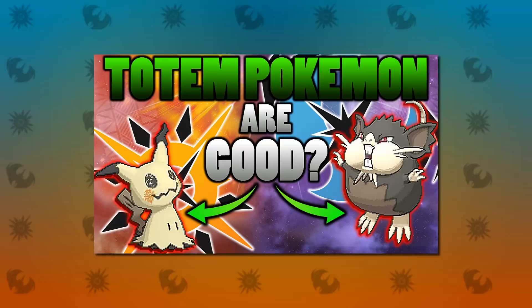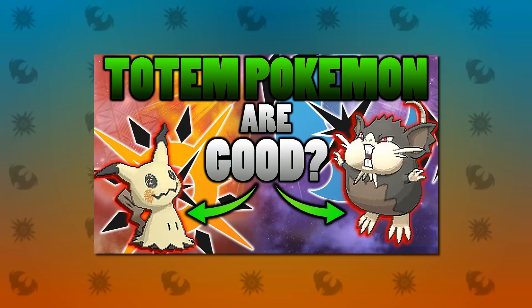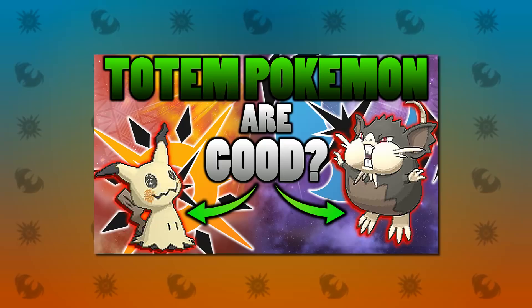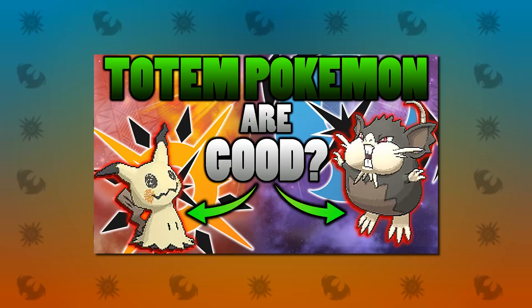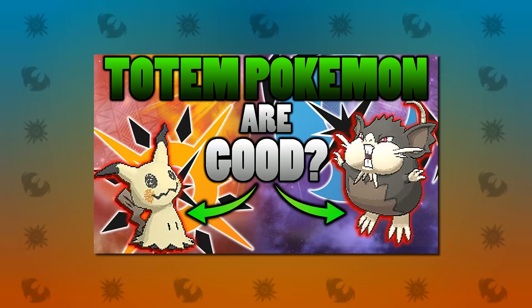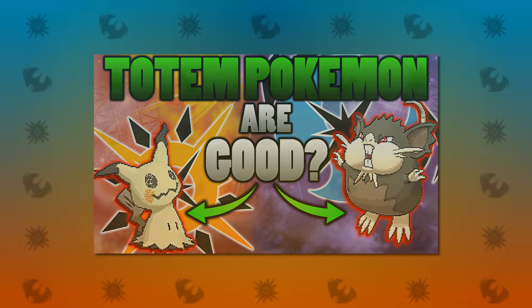Those are my tips for the Totem Pokemon. Alolan Marowak, Araquanid, and Kommo-o are really going to be great and very usable as Totem Pokemon. Get yourself a Synchronize Pokemon to make sure you have the right nature, and soft reset to get the best IVs possible. It's actually not too hard to get a good Totem Pokemon at the end of the day. I hope you have fun using these ridiculously goofy massive Pokemon — I definitely will. That's going to be all for today, goodbye!